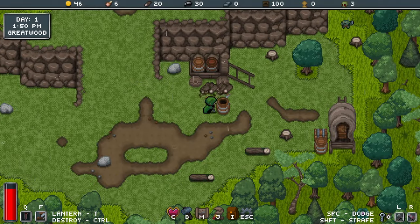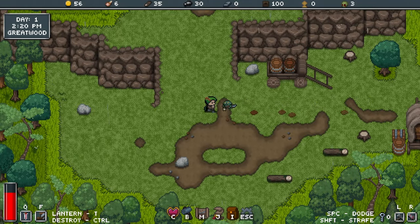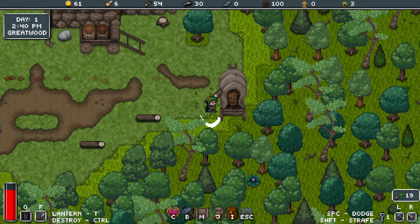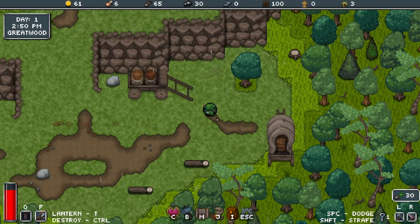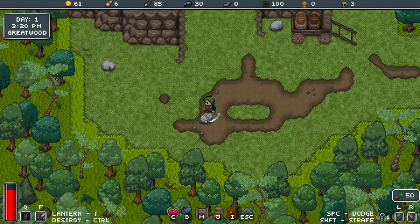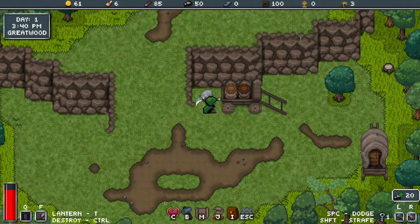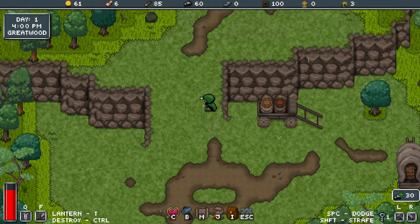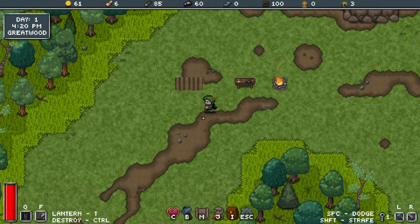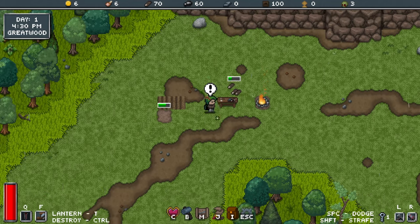Down here there was a little campsite or something. Another little goblin fella. Really need a new weapon. I did just find a key there, so maybe we can go back and get straight into that little dungeon. I'm just going to collect these resources — you can see them adding up at the top there. I've got 85 wood, 50 stone. The default maximum you can carry is 100 of each, but that's where you start building storage crates in your home base to increase that limit.